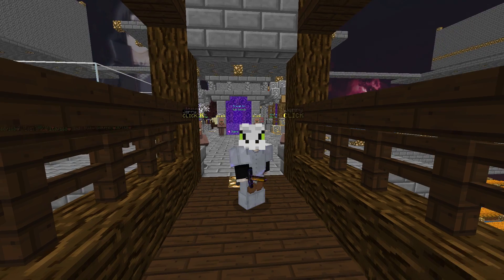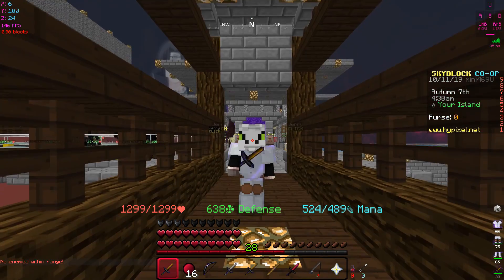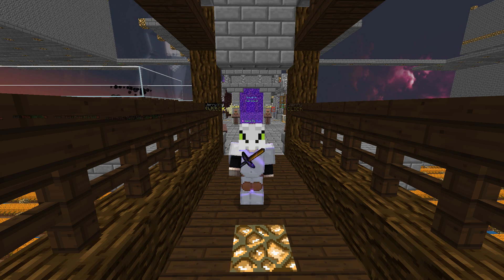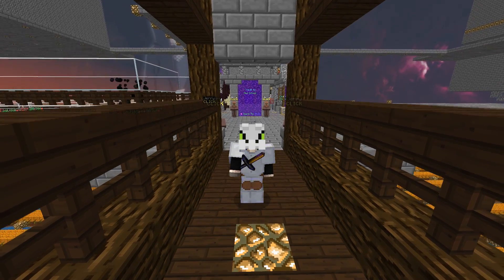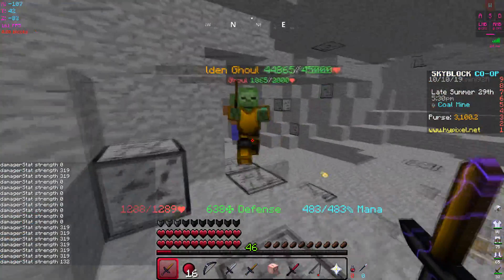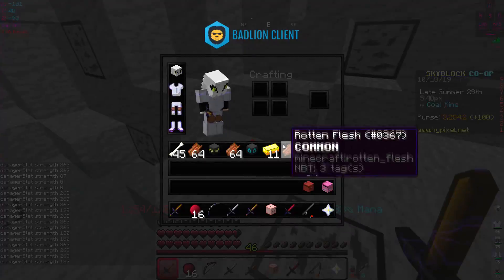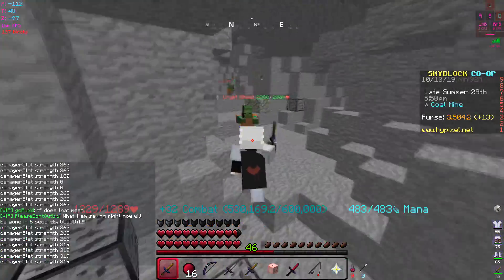There are patch notes - if you talk to Jerry you can find them. It's update 0.7.2 and they buffed some minions and nerfed some minions. I'll put the patch notes in the description. So there's this new update and look at this golden ghoul - what does this guy give you? Oh it has so much health. I got it but it didn't drop anything.